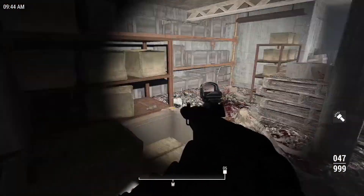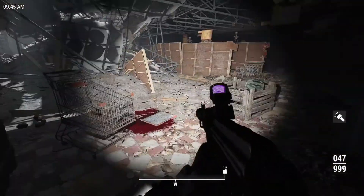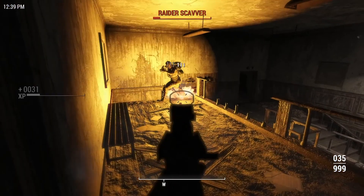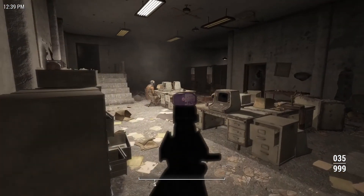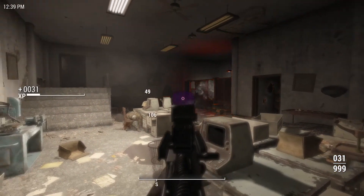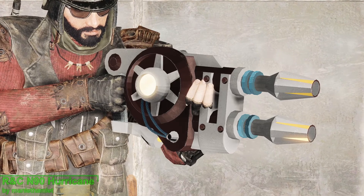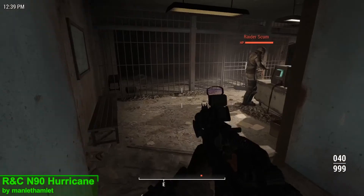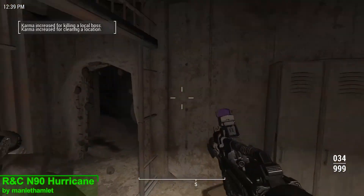Now usually when mod makers attempt to integrate a new weapon into Fallout 4 from a different game, they tend to choose a game that is somewhat realistic like Call of Duty or Battlefield, for example. But with this next mod the mod maker is throwing all of those rules aside and making a weapon from one of my personal favorite games — and of course I'm talking about Ratchet and Clank, specifically the N90 Hurricane. This mod adds the N90 Hurricane from Ratchet and Clank: Up Your Arsenal into Fallout 4.